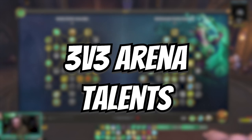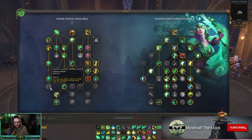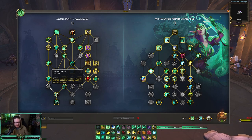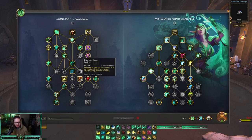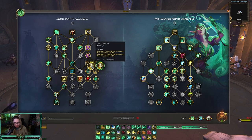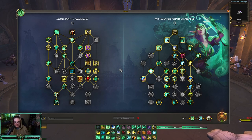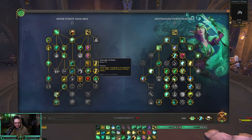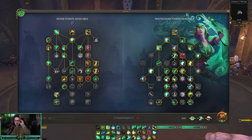For 3v3 arena there are some different things. First, I don't really use Close to Heart — I play a lot of casters and melee cleaves and a lot of the time they aren't stacked close enough to me to get value. I do run Dampen Harm just in case. I prefer Dampen Harm over Close to Heart here. I still run long Fortifying Brew because I don't get swapped to that often, especially playing with an Elemental Shaman or Destruction Warlock — most teams are going to try to kill them instead.